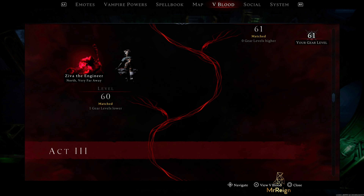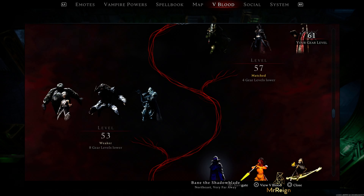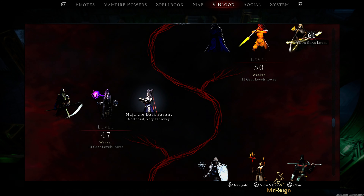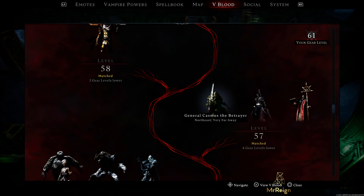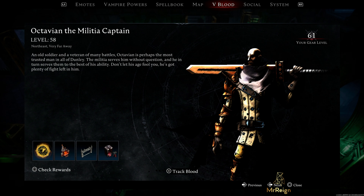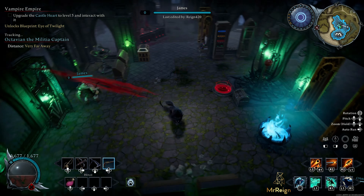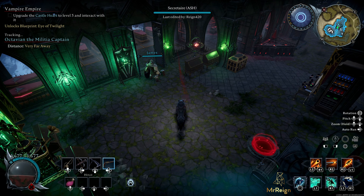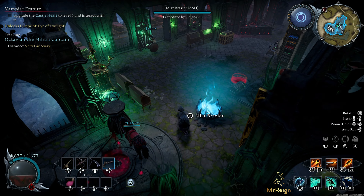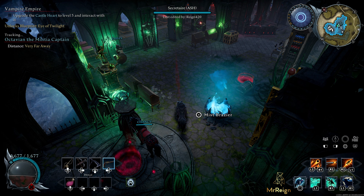For starters, you want to go to the V Blood menu — this has taken over from the blood altar, which doesn't exist anymore. I'll show you how to find any random 100% V Blood person. If you go to, say, Octavian right here, click on him, at the bottom it says 'Track Blood' — push X. Now you're tracking him. What I do is wait for the first blood trail to come out. As you can see it shows the direction, so I go to my teleporter and I can see my target in that direction, so I open the map.